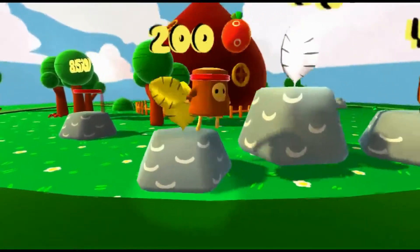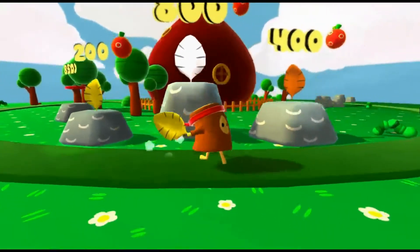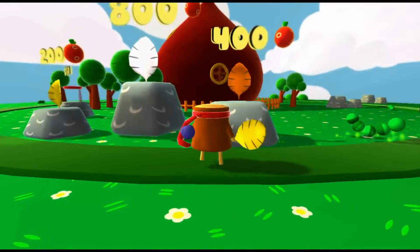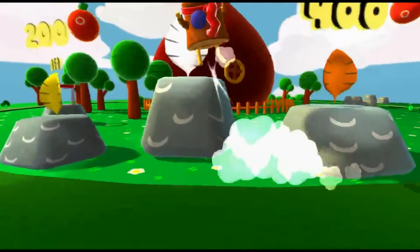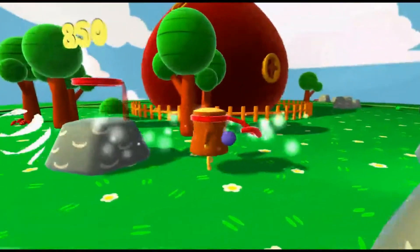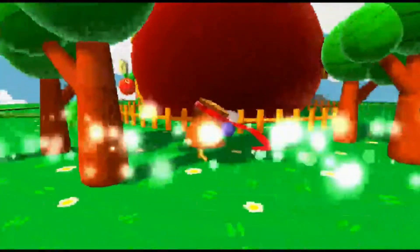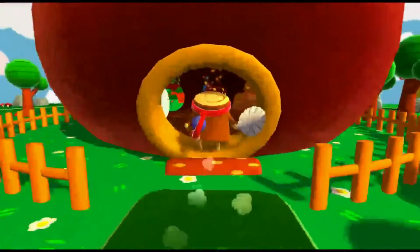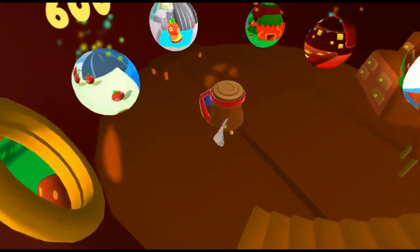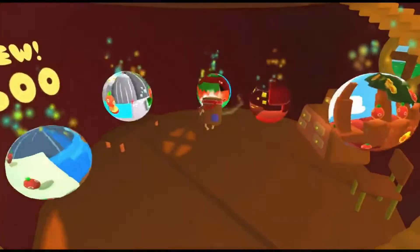This one lets us shoot a very short projectile. This orange one lets us shoot a much longer projectile. And this white one lets us shoot a much larger and longer projectile. We're going to be going through the levels in the order that you unlock them. I know it's confusing, but trust me, I know which ones are which.